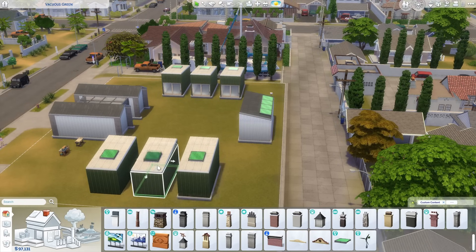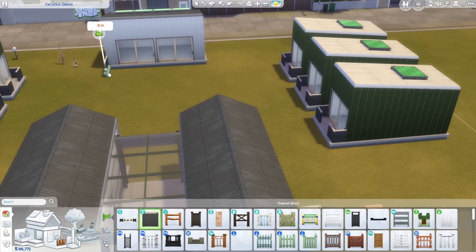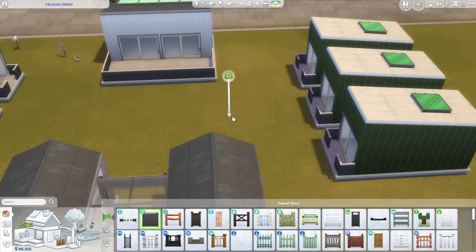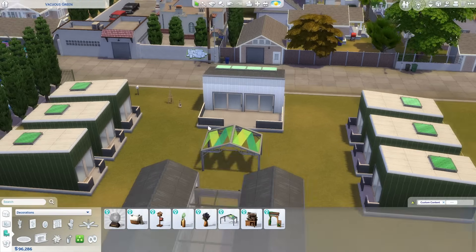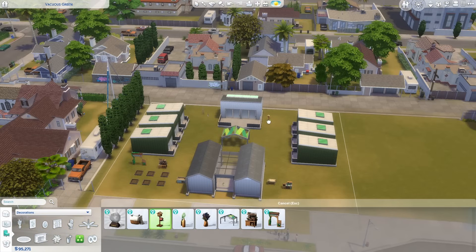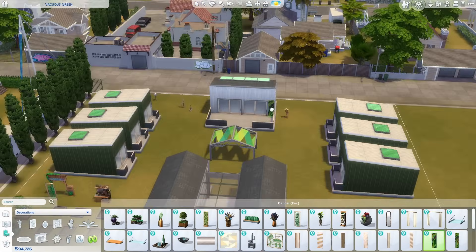Initially, I went with a green and white color scheme for the outside, which looked nice, but it was just too new and polished. We all know that nobody is building super nice, modern facilities for homeless people. It's unfortunate, but it's true. They're going to go with the cheap, repurposed stuff. So eventually I do go back and change up the color scheme of the exterior to look a little bit more rundown.